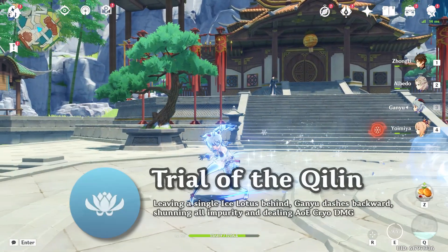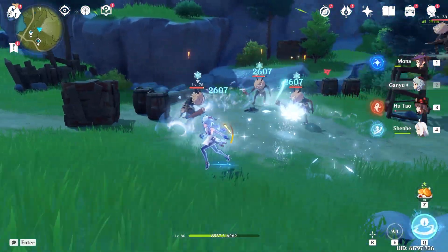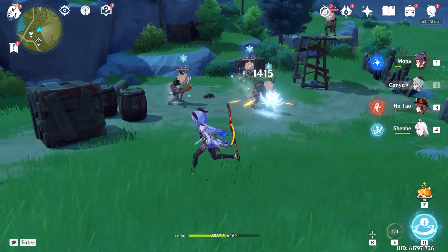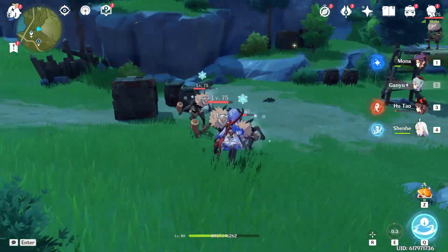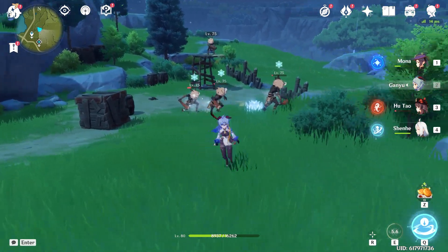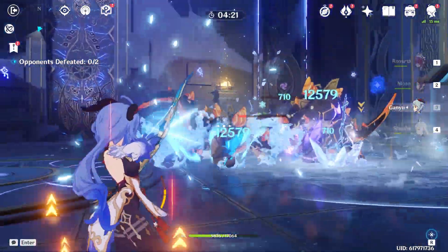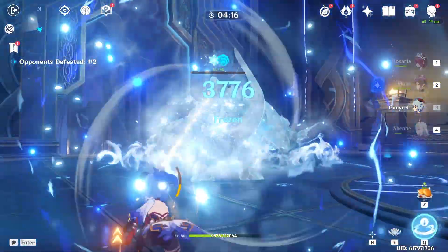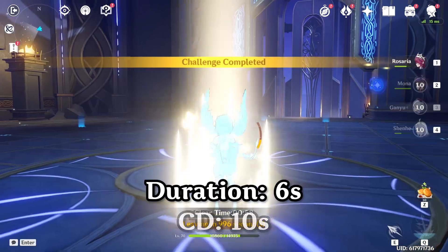Ganyu's skill, Trail of the Qilin, makes Ganyu quickly dash backwards leaving behind an Ice Lotus. This Lotus attracts nearby enemies, causing them to target it instead of Ganyu or your other party members. The Lotus isn't invincible and can be destroyed — its endurance scales off Ganyu's max HP. Once the Lotus is destroyed or its duration ends, it pops and deals AoE cryo damage. Just trigger it when you feel like you're in danger. If it's not destroyed, it lasts 6 seconds before popping, and its cooldown is 10 seconds.